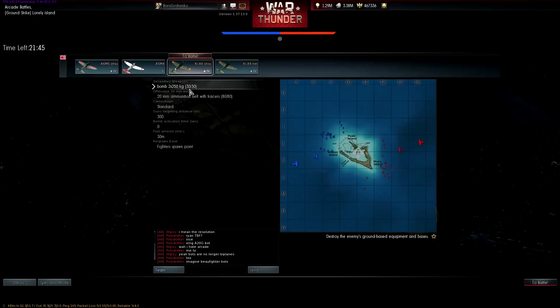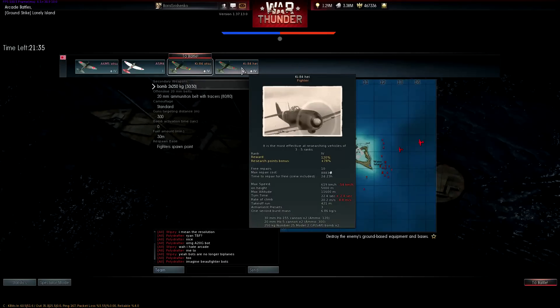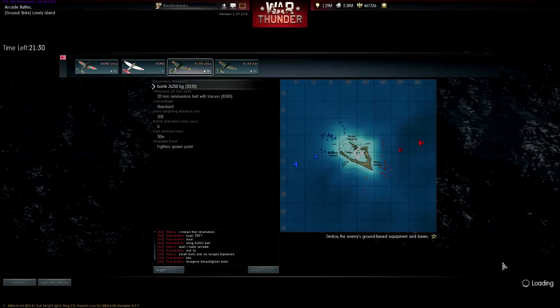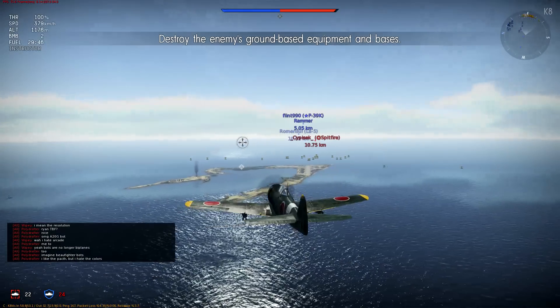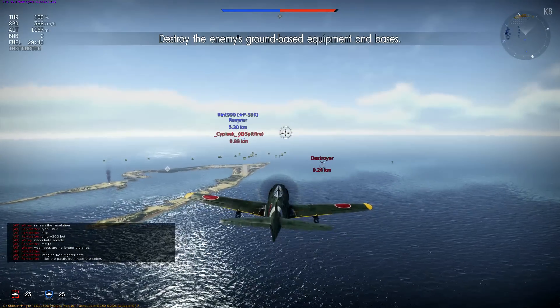Let's check out the Otsu. Between the three Franks or Ki-84s we've covered, I don't remember which one was higher tier. This one has 420s — the other guy had 230s and 220s. So that one we just looked at, I think, was the top dog.